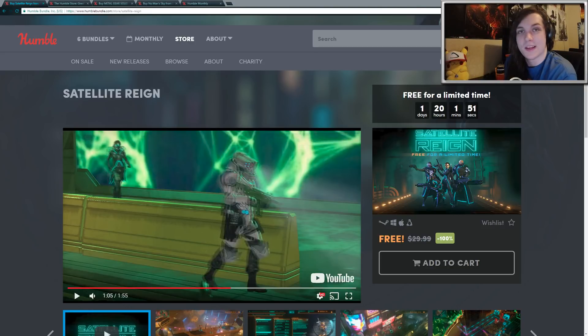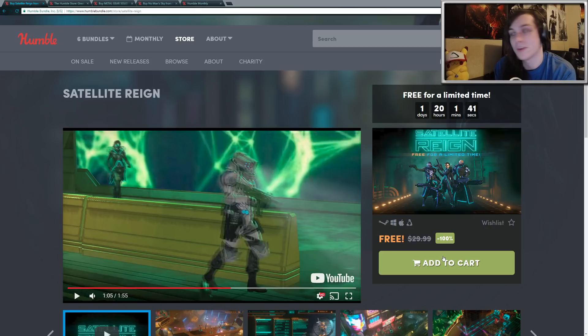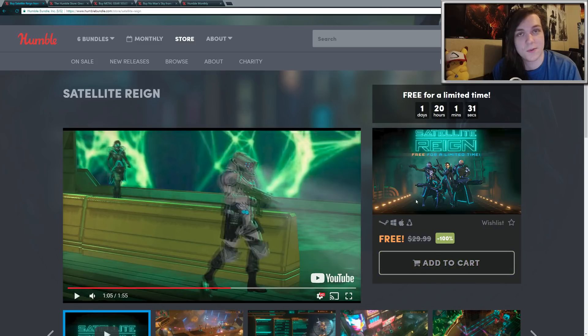Hey guys, so today I just wanted to make a short little video. Currently, Satellite Rain is completely free over at the Humble Store. All you have to do is add it to your cart. They'll send you a Steam key, which you can redeem and then own it forever. It does have Steam trading cards, so you'll get a little bit of money back if you decide to farm the cards and sell them on the market. It's only available for the next two days, so make sure you pick it up while it's free.